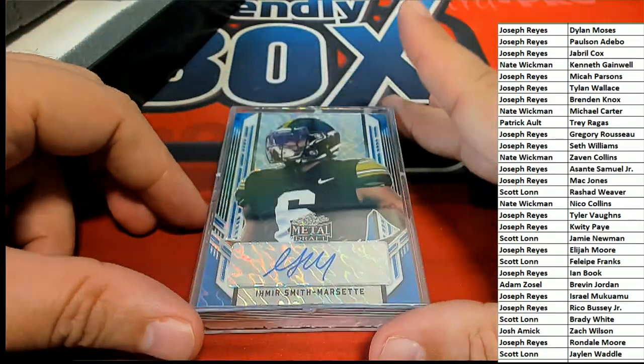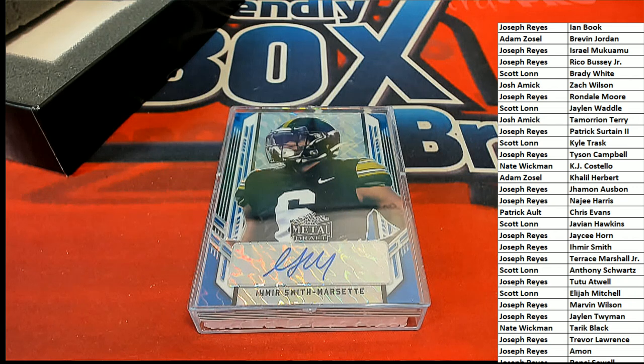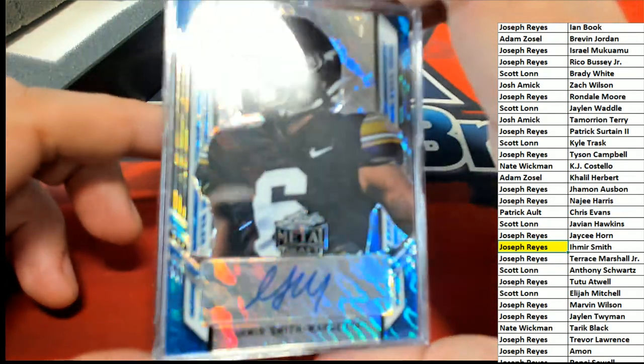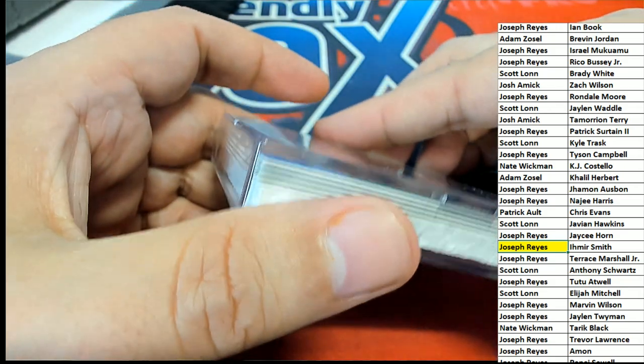That looks really nice right there. His last name always runs off the board so I can scroll to his — it's right here for Joseph R. Boom, hit number one. Because his name's got the hyphen, it goes into a third column so it always sticks out every time when I make these spreadsheets. There are a couple other ones like that, just a few, but it does make them easy to find. Congratulations, that's a great looking card.